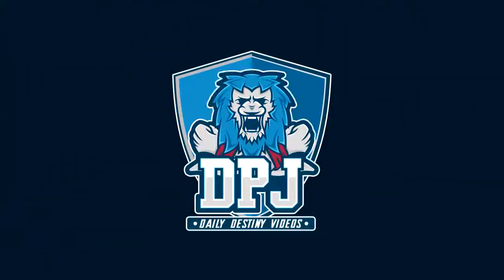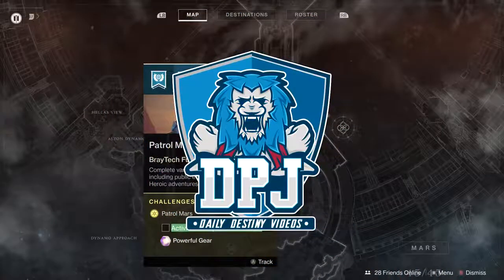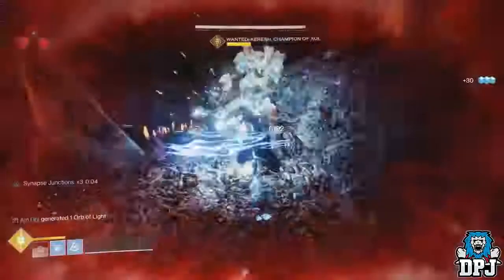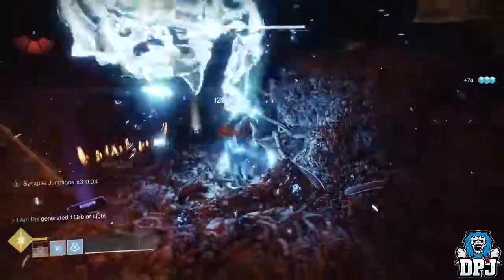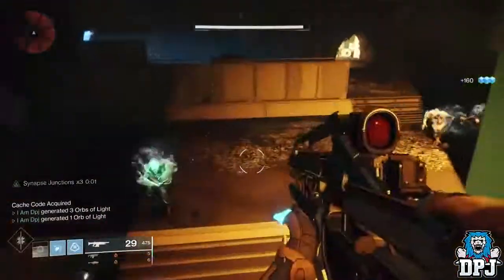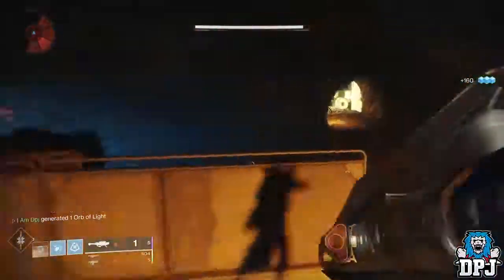What is going on guys, welcome back to the channel and I appreciate you being here. Today the 2.0 update dropped for Destiny 2, with it many many changes came which I have covered in numerous videos today which you can find via clicking on my name or icon. Today I can reveal how you get Forsaken gear which can be weapons or armors.